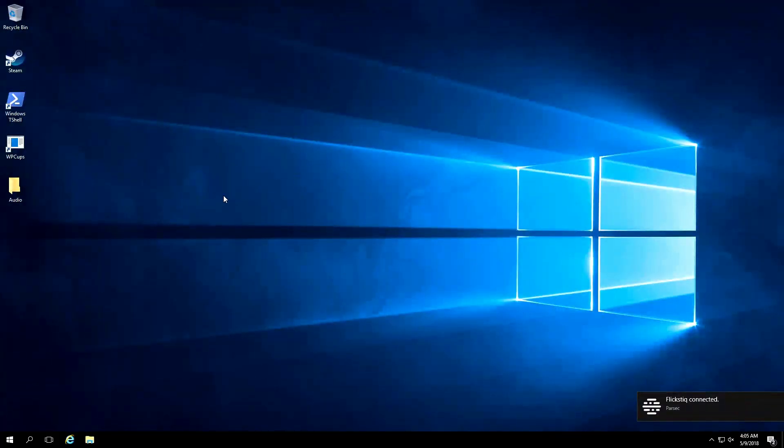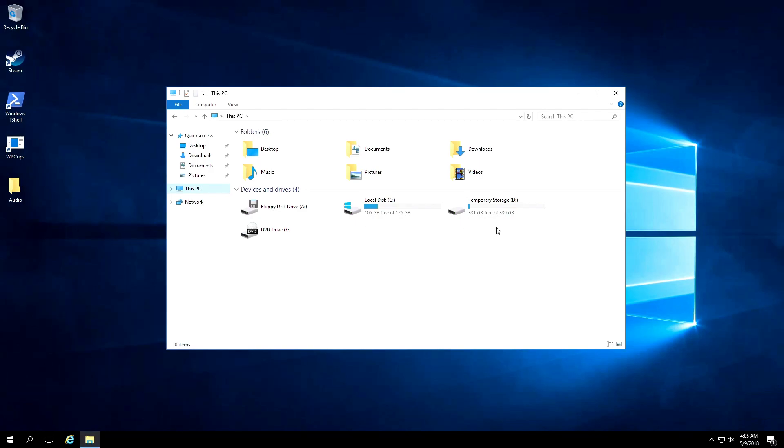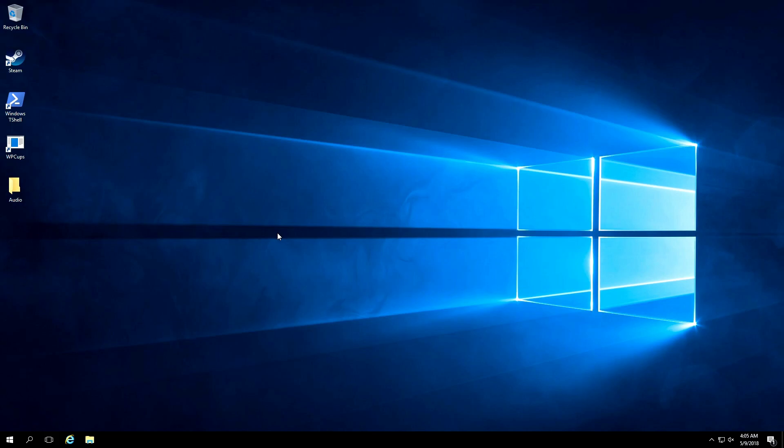You're now connected and basically ready to start installing games and enjoying the experience. One quick thing to note: click the folder and then This PC — you'll notice two hard drives, a local C drive and a temporary D drive. You're welcome to install games on either, but be aware that anything installed on the D drive gets purged every time you restart the server. To keep games on the computer, make sure you're choosing the C drive.